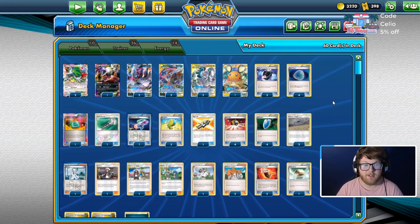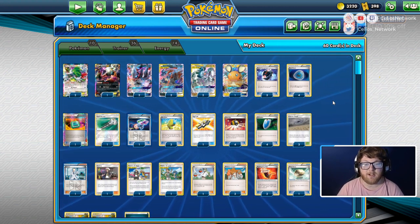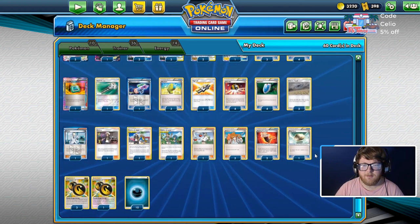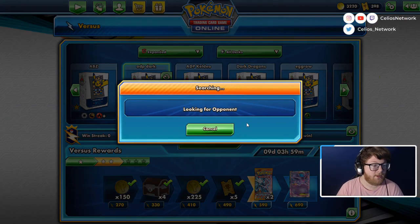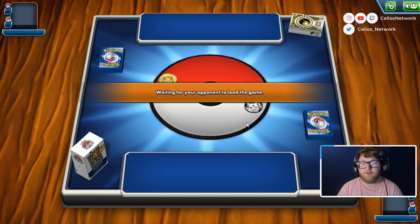I've been working with this list since I started testing for expanded. I originally had Tina EX from Ancient Origins in here, but I feel like ADP and Tina overlap their uses — they're both good versus single-prize attacking decks. So I cut Tina for more consistency cards. I put in an extra Chaotic Swell. If Gardevoir still stays popular, we'll want to put in a Weavile GX or some other evolution Pokemon so we don't auto-lose to Vileplume, but a couple of Hoods can just be removed so that's not as useful.